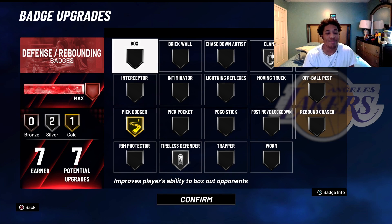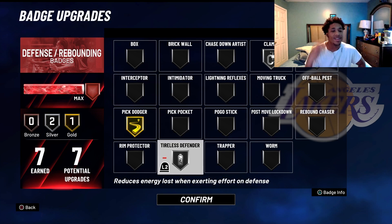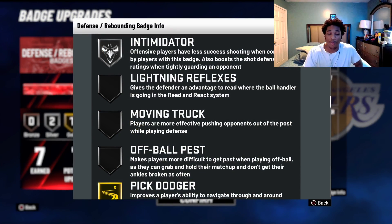So you might as well have Pick Dodger on its highest tier, which is gold. And I got Clamps on silver. You don't really need Clamps on gold — as long as you get that hip-riding animation, you'll be straight. Tireless Defender is simple: when you're running around on threes, you don't lose as much energy so you can actually do something on offense.